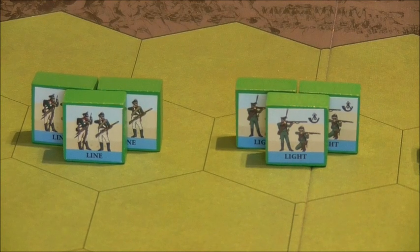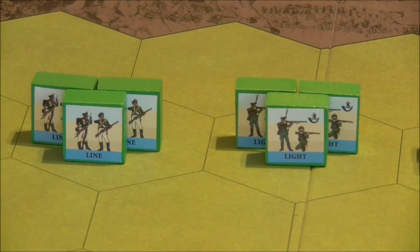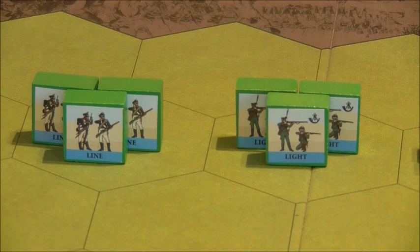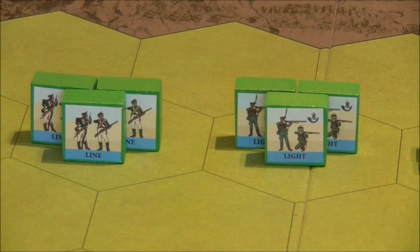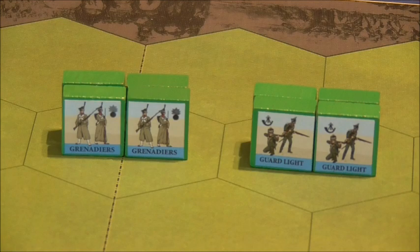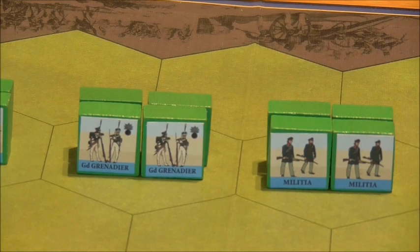Looking at the Russian manifest: line infantry — 9 units, 27 blocks, plus 6 Mother Russia blocks. Next, more line infantry — 6 units, 18 blocks, plus 3 Mother Russia blocks. Then grenadier infantry — 4 units of 16 blocks, guard light infantry — 2 units of 8 blocks, guard grenadier — 2 units of 8 blocks, and militia infantry — 2 units of 8 blocks.